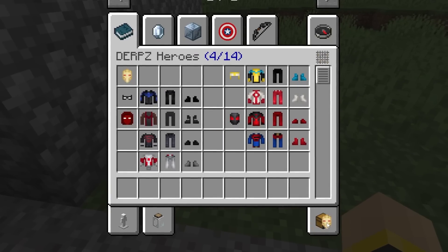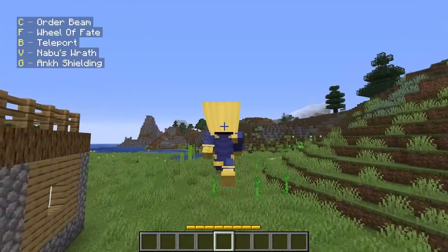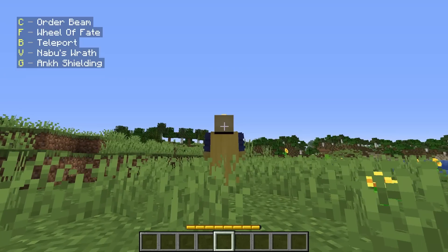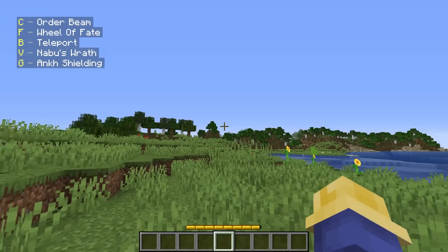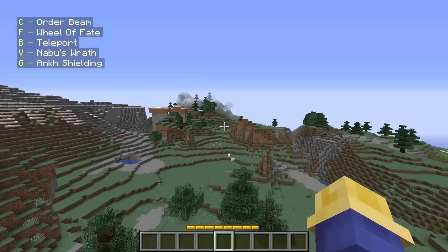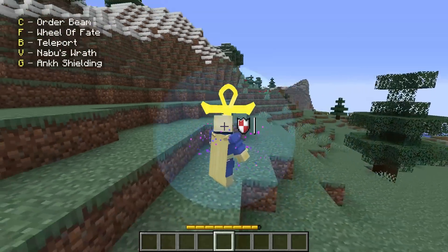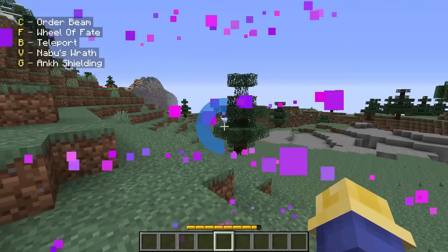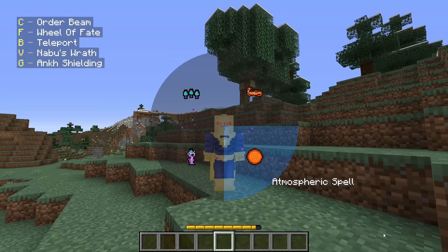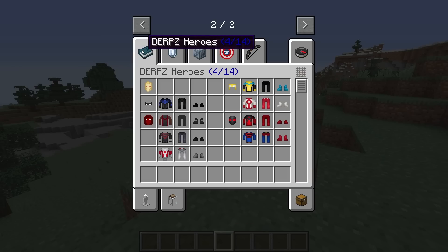We didn't really get a good look at Dr. Fate. What else can he do? Does he have custom flight animations? He doesn't have another flight form. Okay, so we can teleport - I can't even with these effects, they're so cool. Teleport pretty much wherever we look, which is already pretty busted. Nabu's Wrath looks like a really cool effect, a shield which looks amazing, Order Beam, and then some spells just like Dr. Strange. Nothing changes when we hold Shift, but I love all these animations.